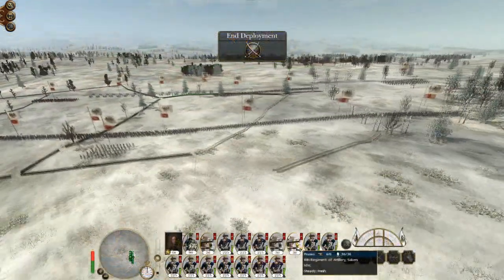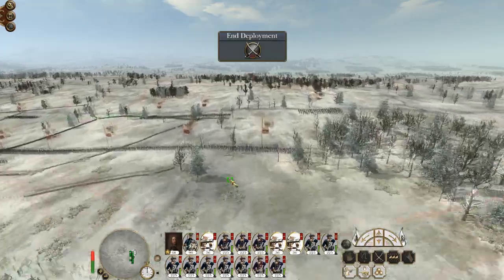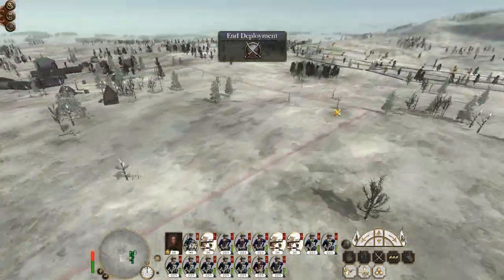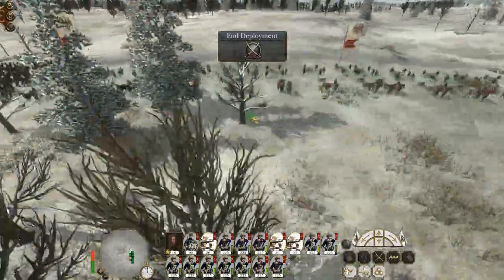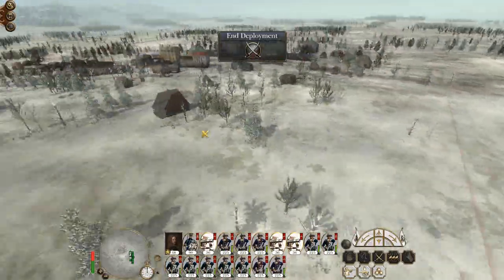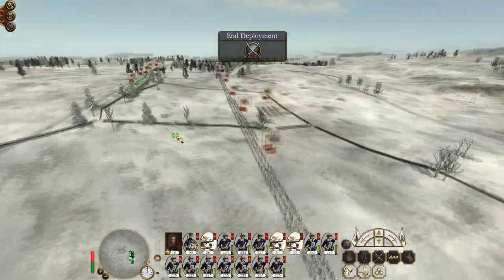And here we are. We'll set up our artillery here, maybe. Let's take a look at the range. Decent, apparently. It only covers about half the town, so I'll have to push it up a bit more. I got the ridge in the way right there. This is a bit better. I think I'll place them there. Now they cover about the entirety of the deployment zone, so that's good.